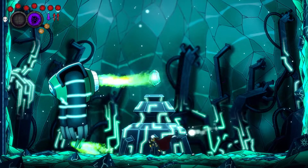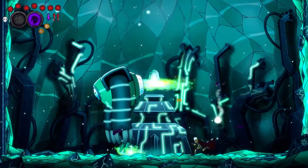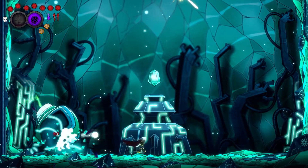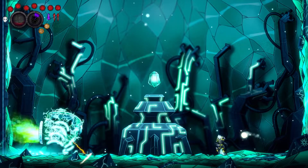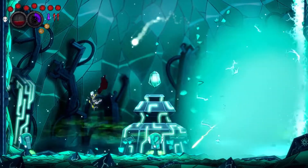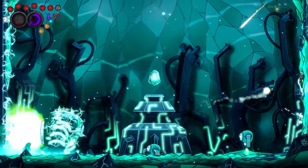Once you get its health low enough, it will fire a small yellow laser that will bounce back and forth across the screen throughout the rest of the fight. You can also attack the robot while it's busy firing this bouncing laser. Its other attack patterns will continue to be the same, but this time you have to keep an eye out for the bouncing laser to make sure you don't get damaged. Use your shield when necessary, and take note that the smaller robots will drop blood, so take advantage of that when needed.